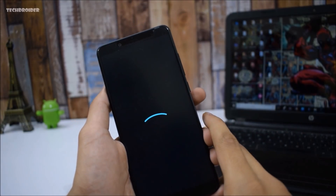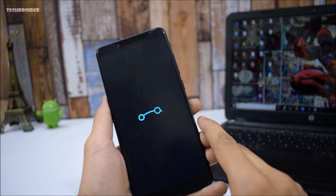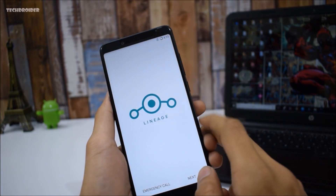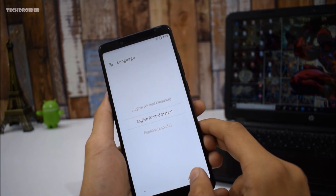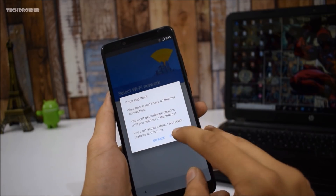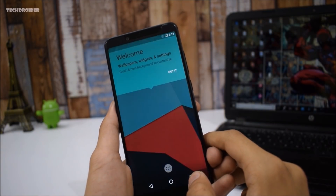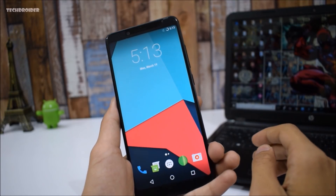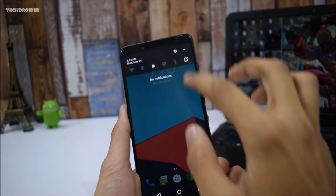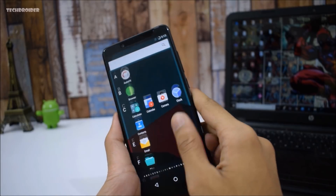I'll throw a full review of LineageOS 14.1 pretty soon, maybe in a day or two — if you're interested, comment down below. I felt the vibration, it's going to boot. And we have LineageOS right here — just look at that beautiful stock Android! I'm skipping setup for now and will cover everything in a specific video. We've finally installed stock Android on the Redmi Note 5 Pro and it looks beautiful.